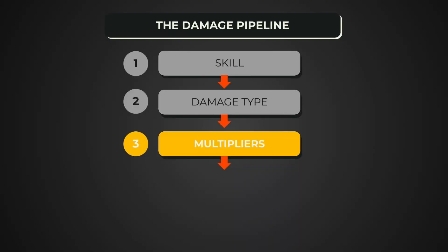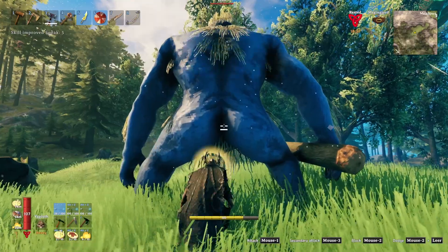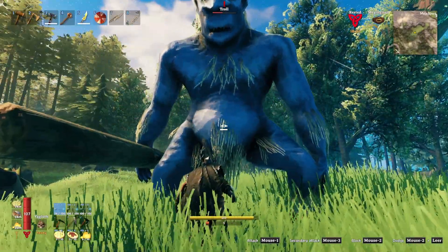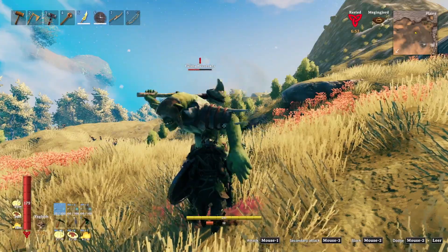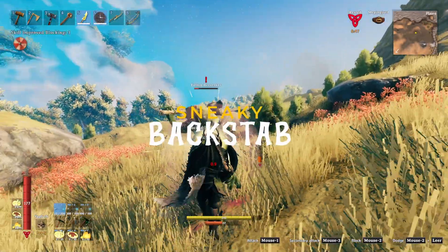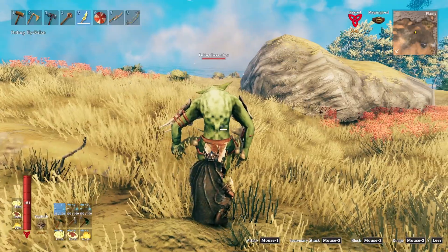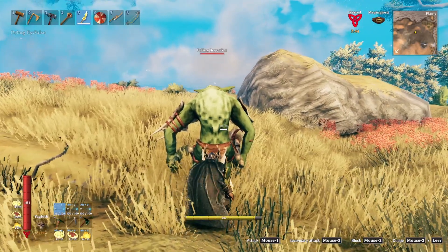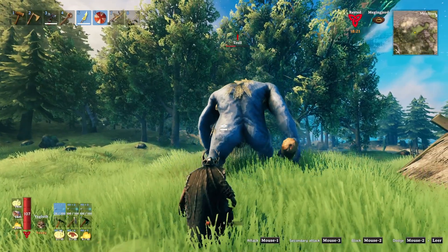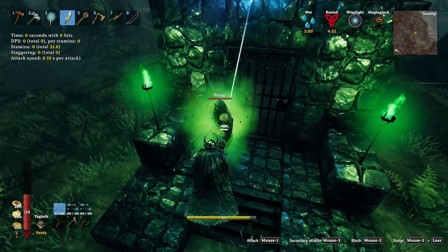Step 3: the honest multipliers. Once the game knows your real damage and damage type, it starts stacking multipliers on top. The big ones are backstab, stagger bonus, special attack, and combo multipliers. Backstab — the sneaky spike: hit an enemy while they're unaware and your backstab multiplier activates. It doesn't matter where you hit from; what matters is awareness. Once the red exclamation mark appears, backstabs are off the table.